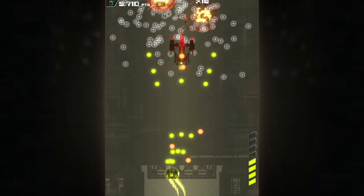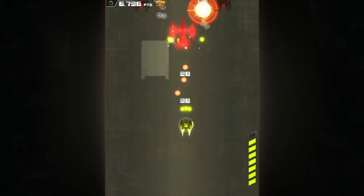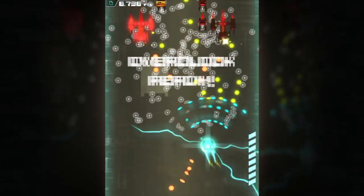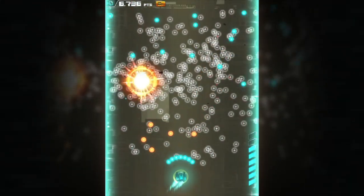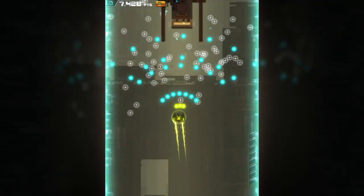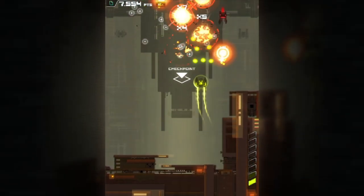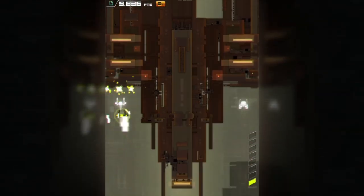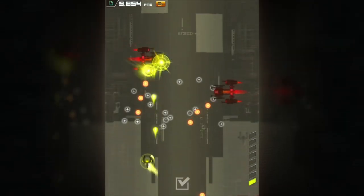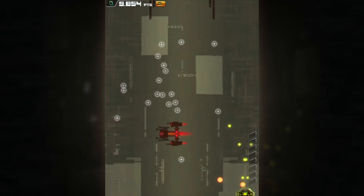I'll just go over some of the basics. In terms of difficulty modes, you have easy, normal, hard, expert, and black hole. Then you have a story mode, which I'm currently playing, and infinity mode, which I haven't checked out yet — I'm not even sure I've unlocked it. But there are eight ships you can play with that you can unlock as you progress through the game.